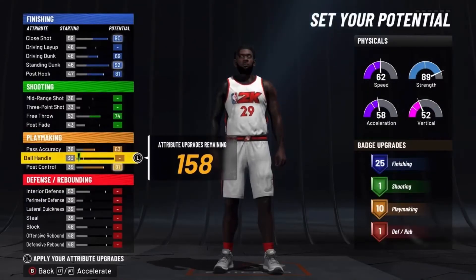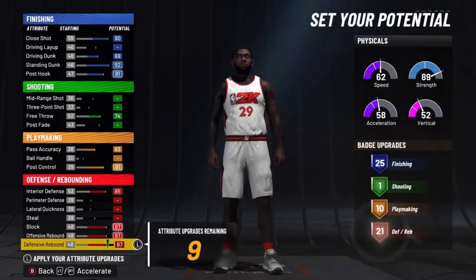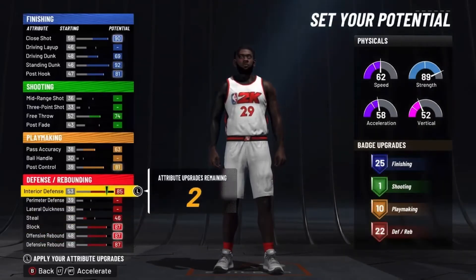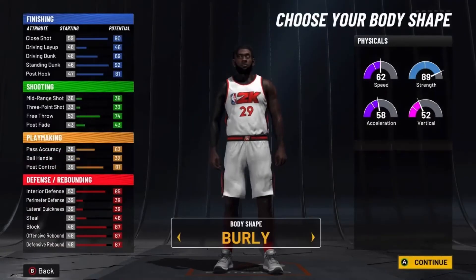10 playmaking here — max out the pass accuracy and max out the post control. For defense, max out the interior, max out the block, and max out the rebounding. Put your steal to 46 and your ball handle to 32. So you'll get 11 playmaking — 25, 1, 11, and 22. Really good badge spread here, total of 59 badges.